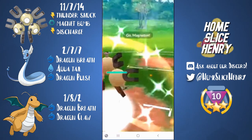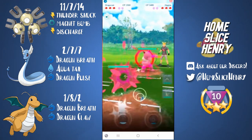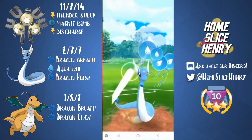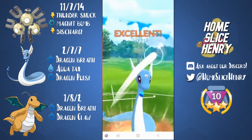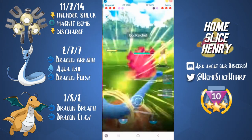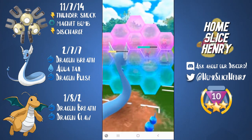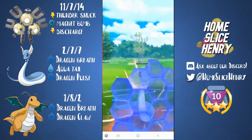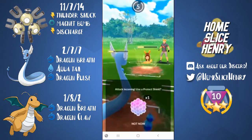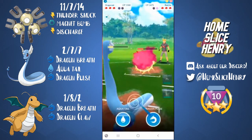We're hopping into the first battle here, and these battles are taken from the very first day of Kanto Cup, so some players may not have Pokemon quite maxed out yet. We save swap into Dragonair. They counter with Alolan Raichu, and Alolan Raichu is very spammy but very, very glassy. Those Dragon Breaths are absolutely chunking away here, and we are going to try and Dragon Breath it down.